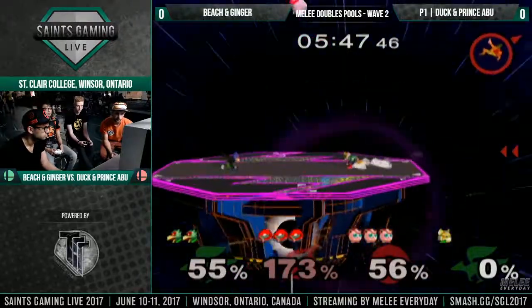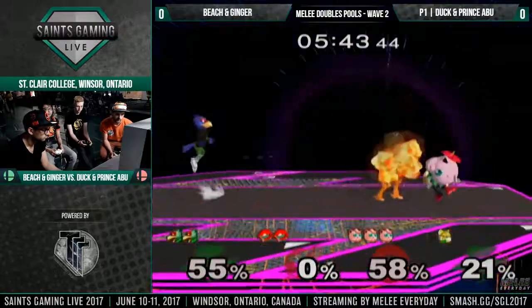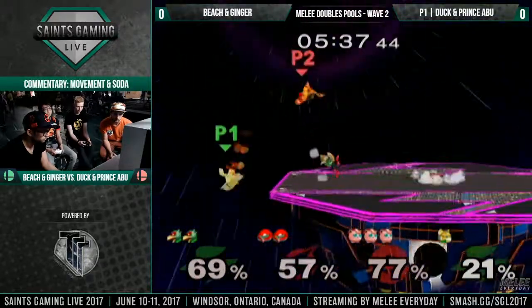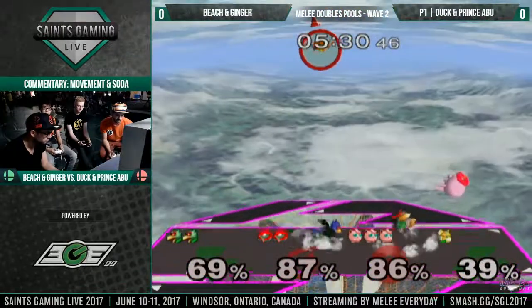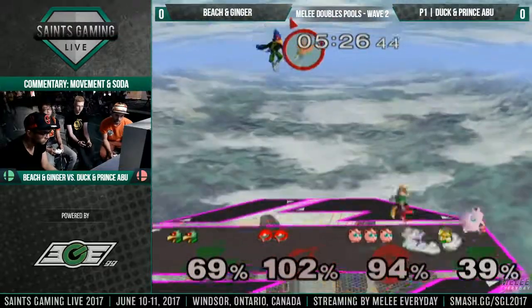Oh, I thought that was going to kill — just a little bit more percent, he's very close. I guess he got the crouch cancel out on that up smash. He's just doing a good job of noticing when Duck is kind of comboing Ginger, just kind of running up and either shining or up smashing. He's doing a good job of recognizing when Ginger needs his help.